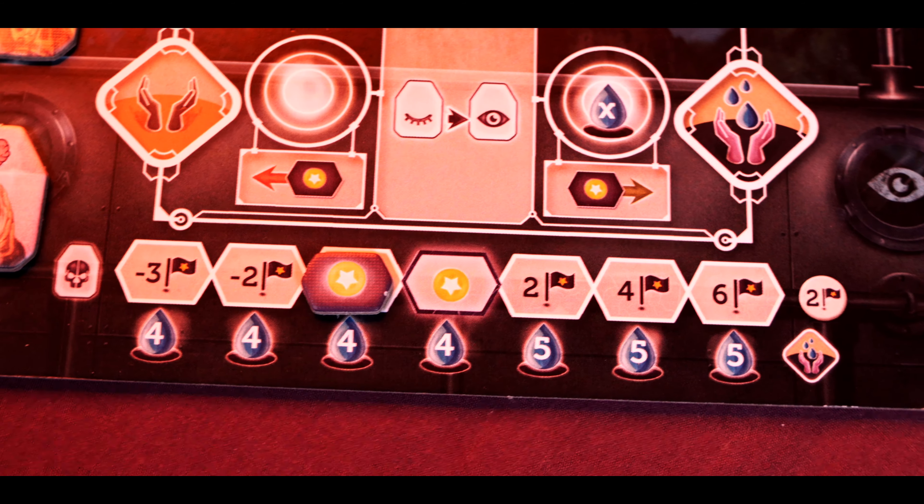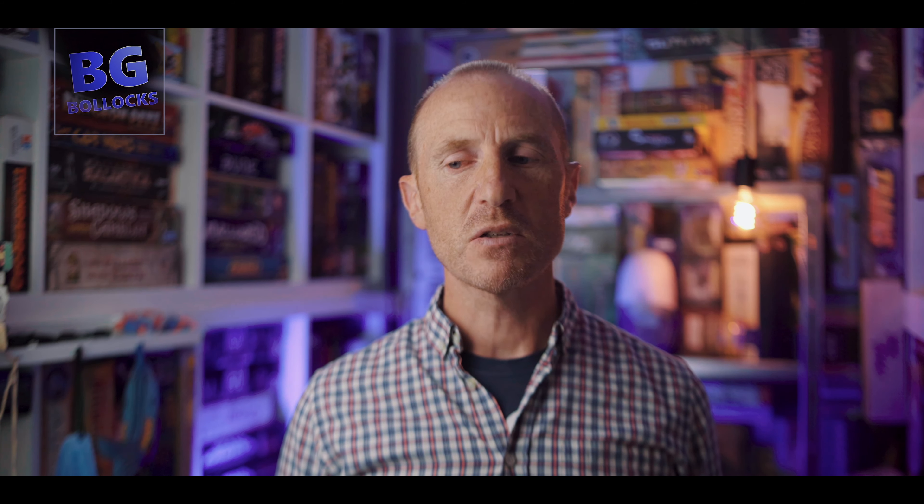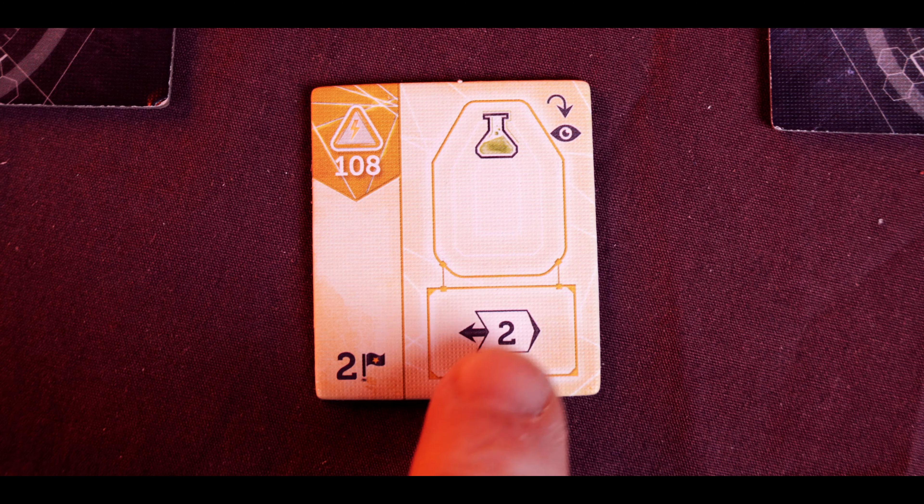The next action is the research action, which allows you to build super projects. You take the research dice, set one die to one symbol, roll the other, and take that breakthrough. Certain super projects require a specific breakthrough in order to be built, so you have to be very careful about which side of the die you select.